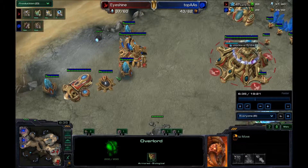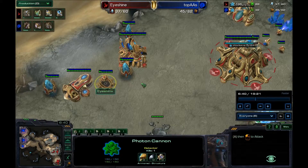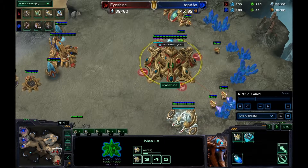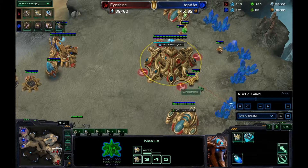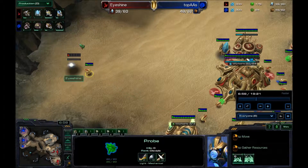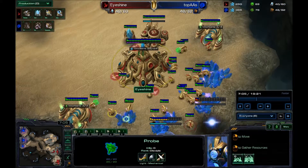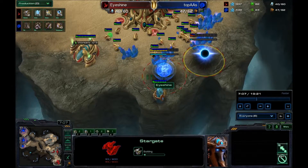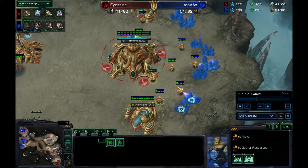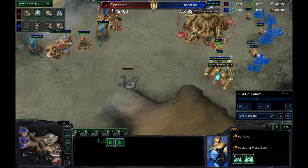We're just macroing up. A zergling comes up and gets killed by the cannon — cannon with one shot kills, it's pretty strong. I have a probe going over here where I'm going to make all my gateways, because this isn't just a void ray win — this is a void ray zealot win. The two stargates are almost done. I need to work on transferring workers earlier — it's not that big a deal but it's min-maxing.